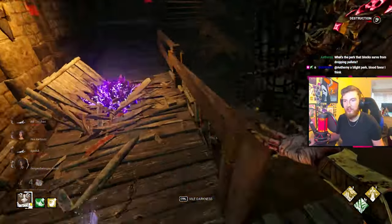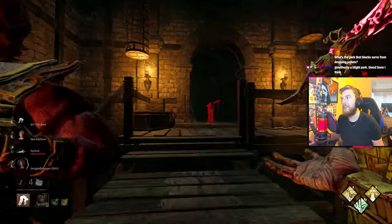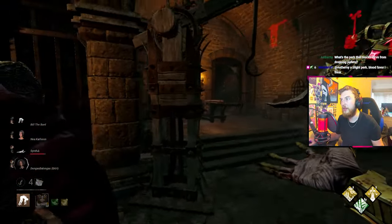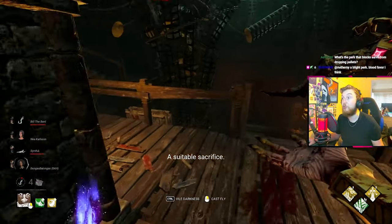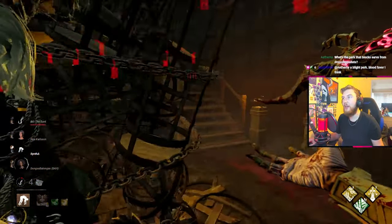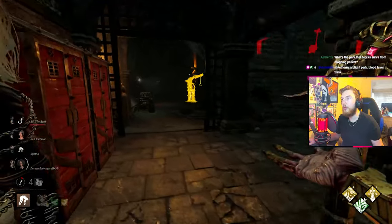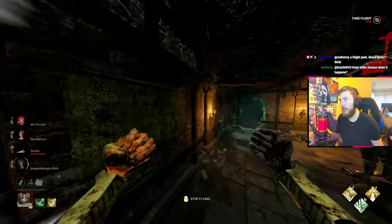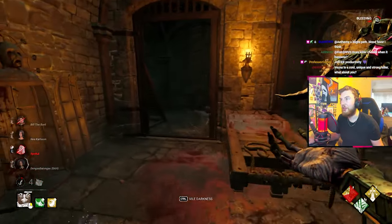Tip five is about Mage Hand. Because it only works for a few seconds, unsafe and short loops are the best places to use it. On larger powerful loops, breaking the pallet outright is often easier — picking up a dropped pallet on a strong loop is high risk, since another survivor can return and use it again. On short loops, lifting a pallet lets you mind game more effectively, while blocking an upright pallet forces survivors to the other side, creating a 50-50 situation without line of sight and giving you the upper hand.